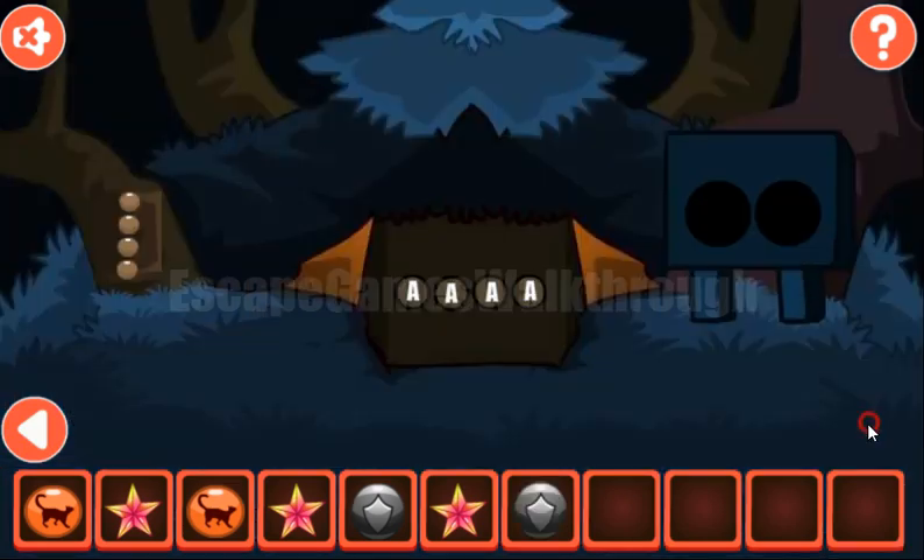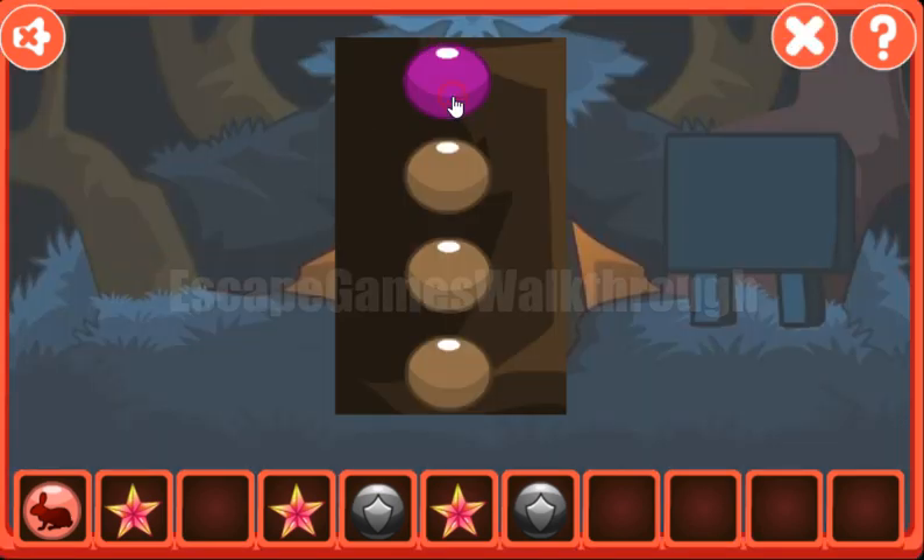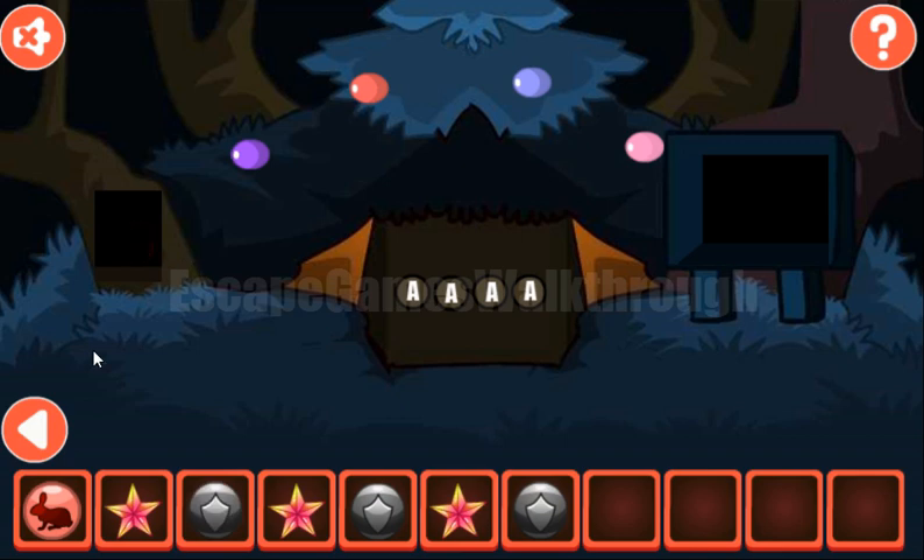We've got the second shield, going further. Here's the place to put two tokens with the cats. We've got the rabbit and also four bits of different colors. So let's set the same colors here: first color is purple, then red, then light blue, and then pink. We've got one more shield.